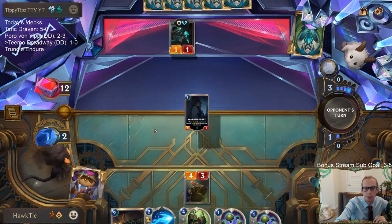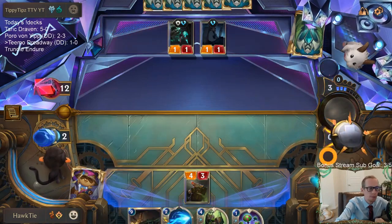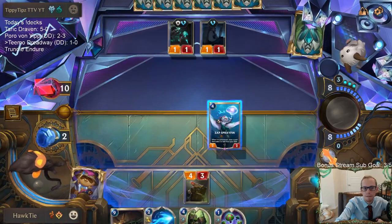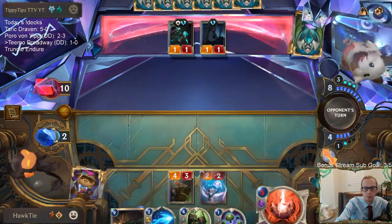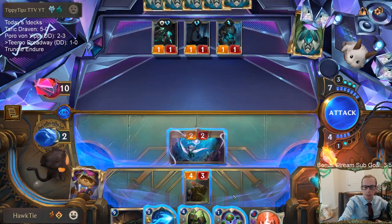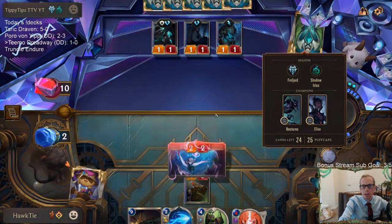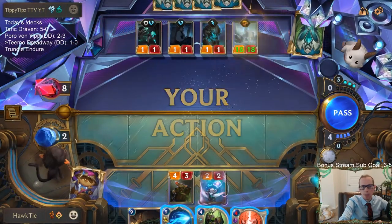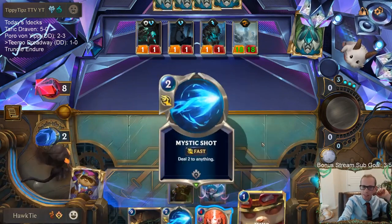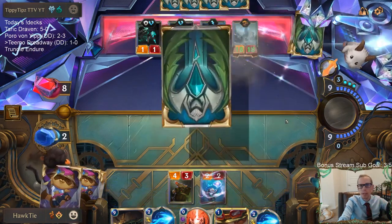I could have saved two life with Mystic Shot, but the best chance of me winning isn't just not dying — it's being more proactive. I want Riptide Rex there. The reject beam is the worst card for us to hit — it's the only card that's not a burn spell. I need burn spells, hoping they just draw puff caps so we can do like eight damage. Mystic Shot is four damage — they need to draw four puff caps. Zero puff caps.